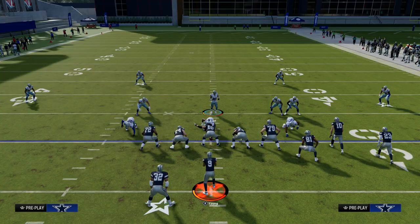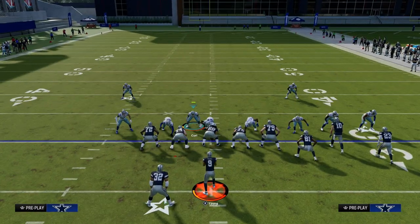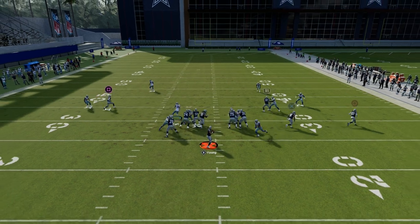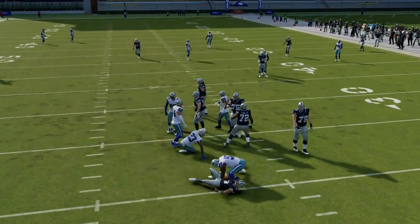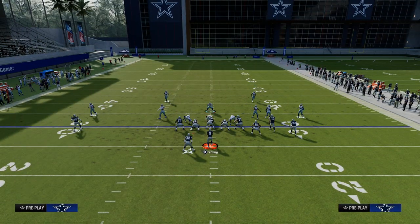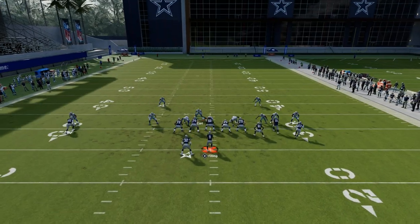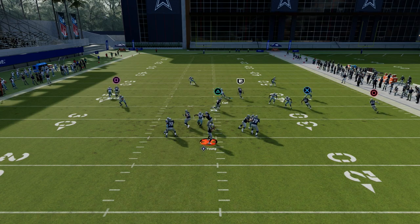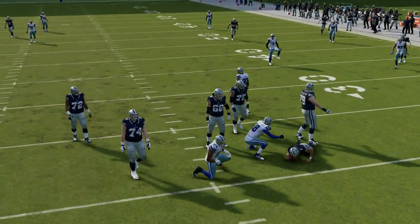The beauty of 3-3 Cub is its versatility, its simplicity, and the speed at which you can adjust from it. I would definitely recommend utilizing this coverage defense combined with the pressure you can get out of this formation to make this the best defense in the game. We teach you everything about this defense in the Patreon. If you want access to everything, all you've got to do is sign up today for just $10 — you'll get access to all of our Madden offensive and defensive e-books. Thanks for watching, and if you want to sign up for the Patreon, head down to the description and click the link below.